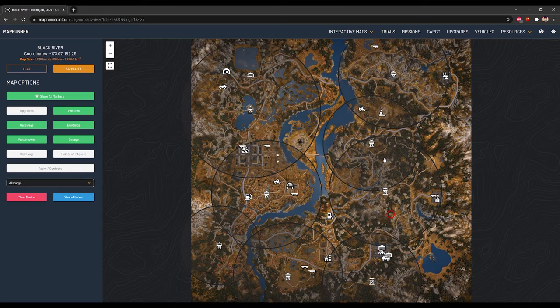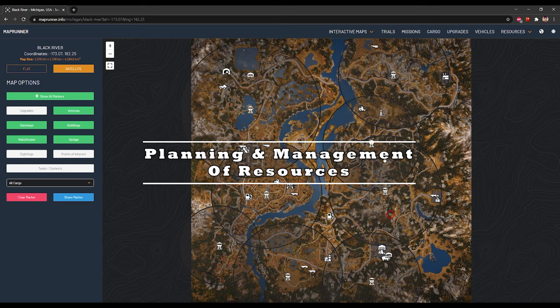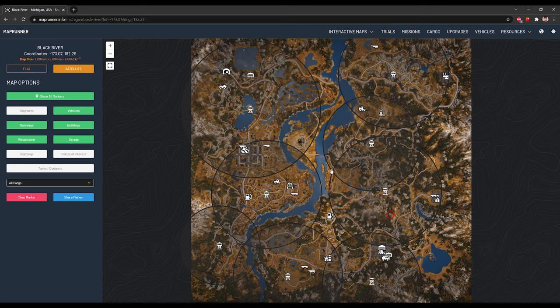In SnowRunner, there are two resources that matter the most: money and fuel. We all know that fuel costs money, and the price also varies from region to region and map to map. This video will show you how to get yourself ahead. We're using the Michigan maps as an example because if you start yourself out well on the opening maps, it'll allow you to allocate more funds in different places — giving you more financial freedom rather than being locked down to just buying fuel.